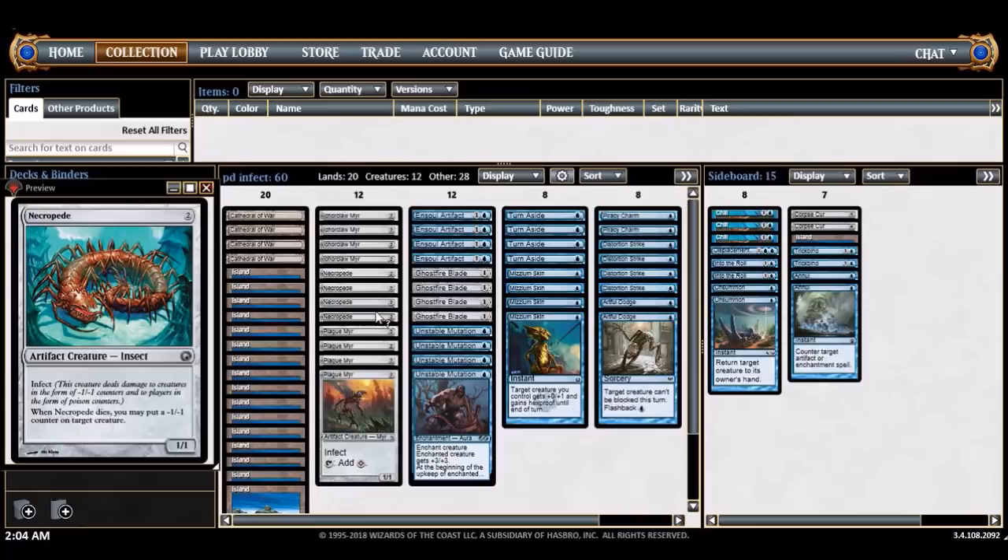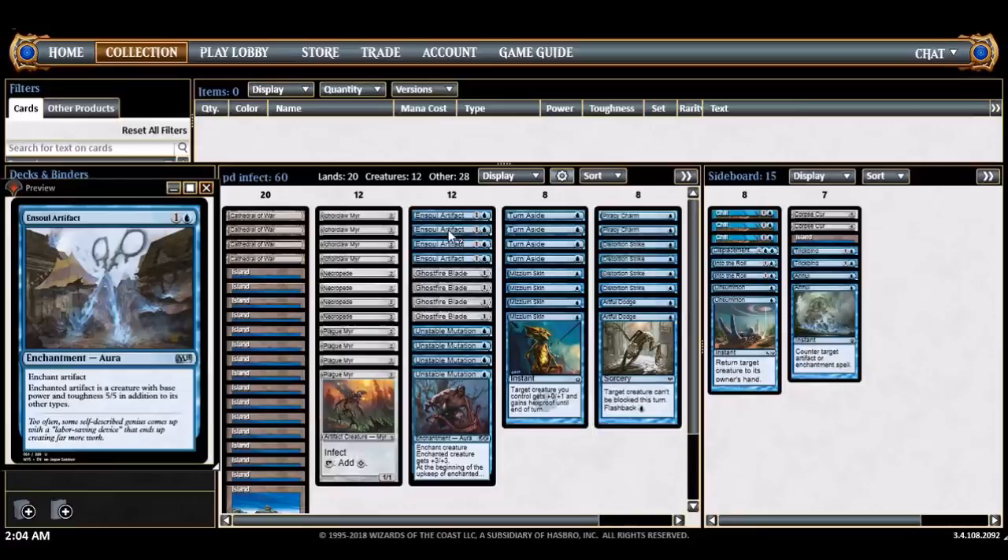You always want one of these on turn two — I almost never keep a hand without one of them. There are 12 creatures total. Next slot here is the pump spells. Assault Armor is the best one — two mana for a permanent plus five, five. A lot of the pump spells are actually auras or equipment.